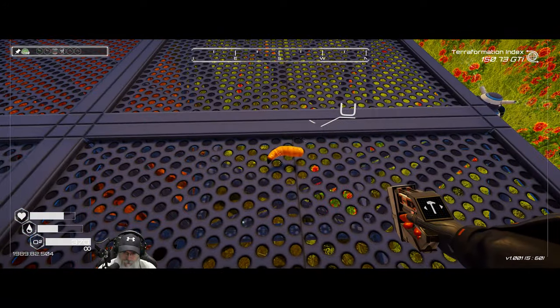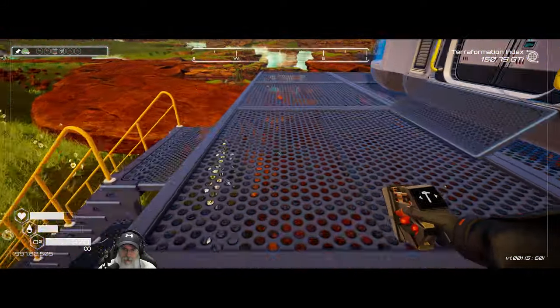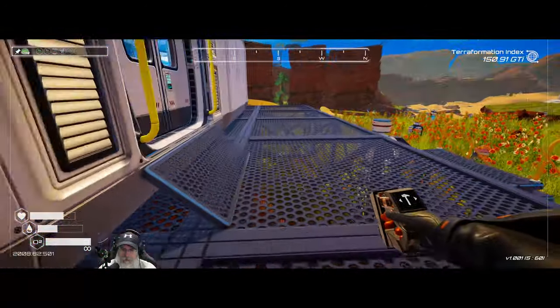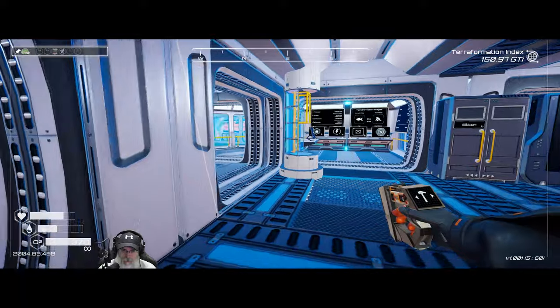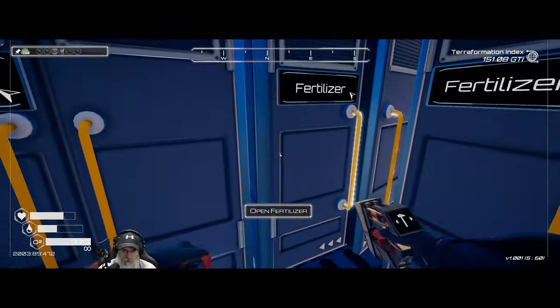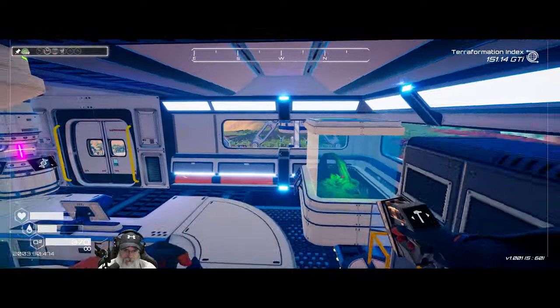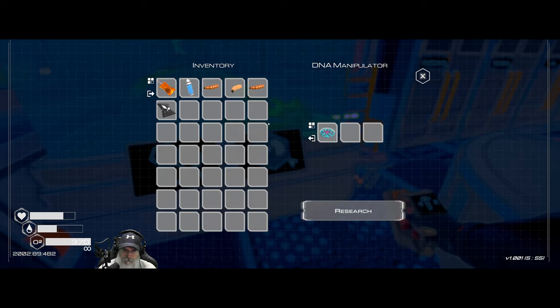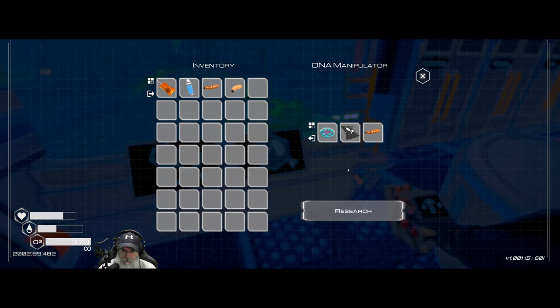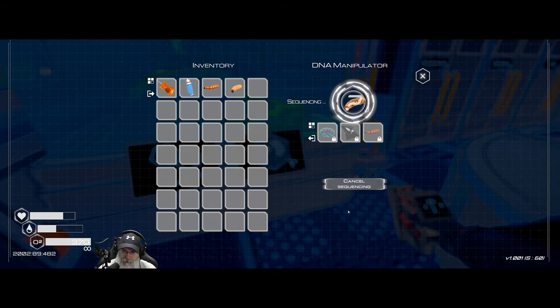We'll take the uncommon larva there and another rare larva - nice, take both of those. It cleared out already - okay good. Let's grab another fertilizer and a rare, and hopefully we'll get this one.